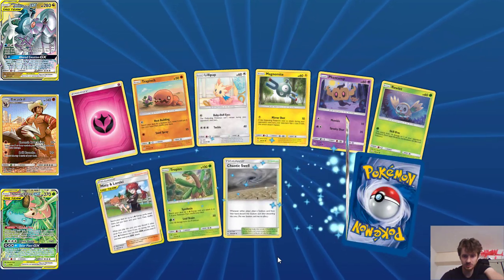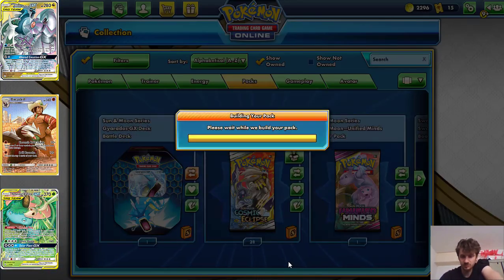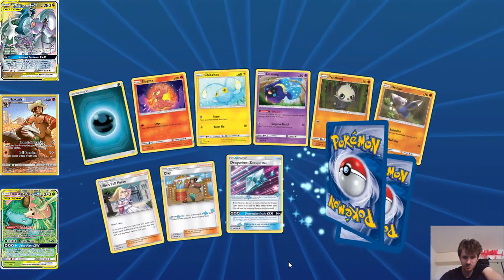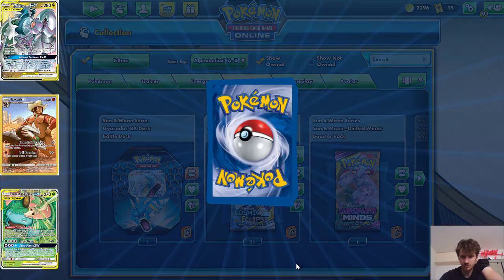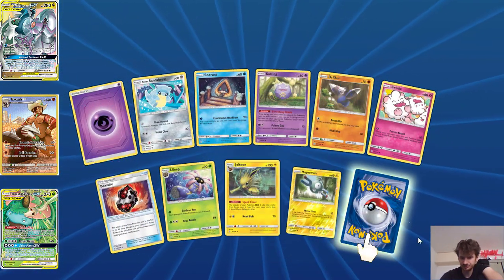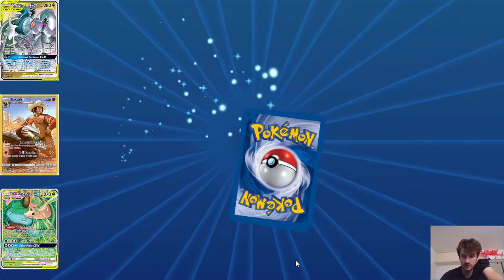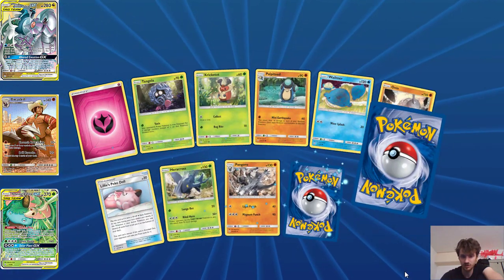I've been able to pull some really good cards from Cosmic Eclipse — I've got a couple of regular holo and reverse holo Boss's Orders. I've had the Frossmoth, I've had some Secret Rare full art trainer cards, I've had cards like Coalossal and Toxtricity — all them really good cards. Some of them just from booster packs and things like that, so I've been able to pull some really good cards.